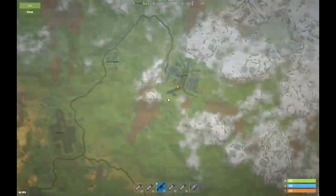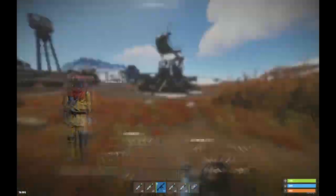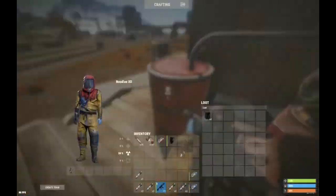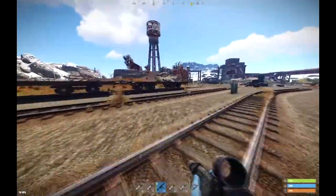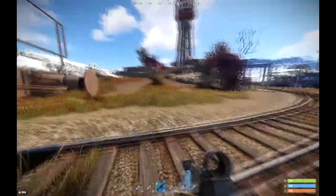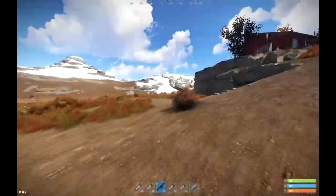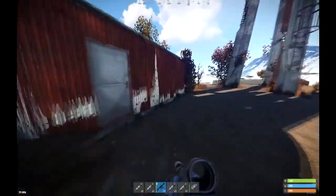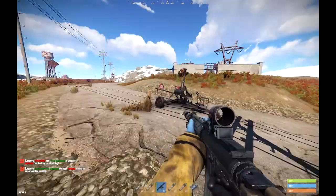If you have a lot of time — obviously on this server there aren't many people, it's just a build server — when you get the crude, run over to this base with the water tower on. You can cook it in here.